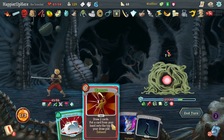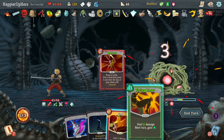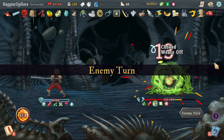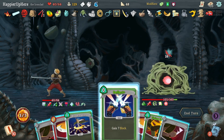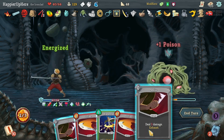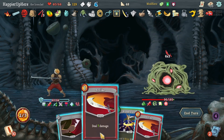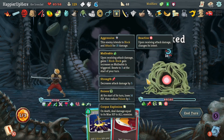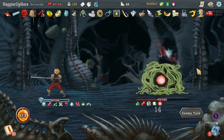29 incoming — let's do Poison Stab. Seven incoming is something I am okay with, so let's War Cry, put All Out Attack back, and I'll accept the damage from the Regret. 18 incoming — let's do Deflect, Flying Sleeves, then Shiv, and another Strike. Fully defended — so let's not risk it. Now I'm basically just waiting for the Catalyst.